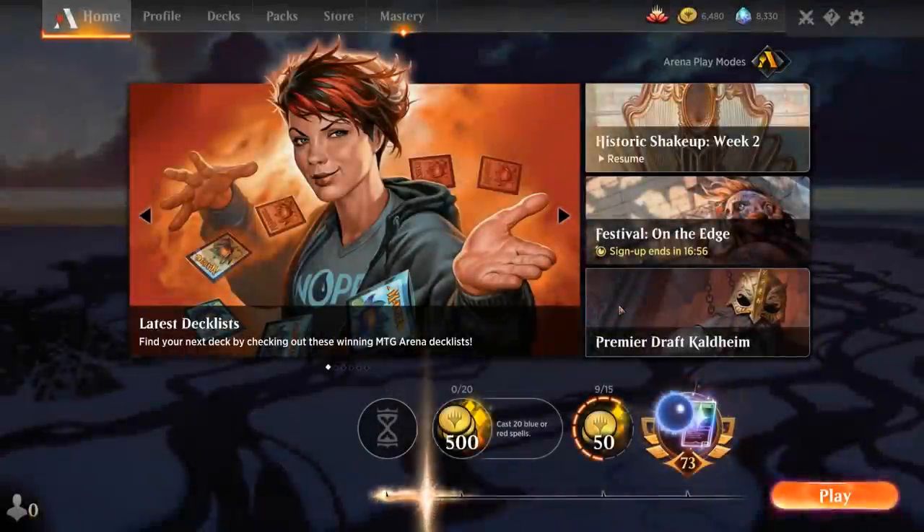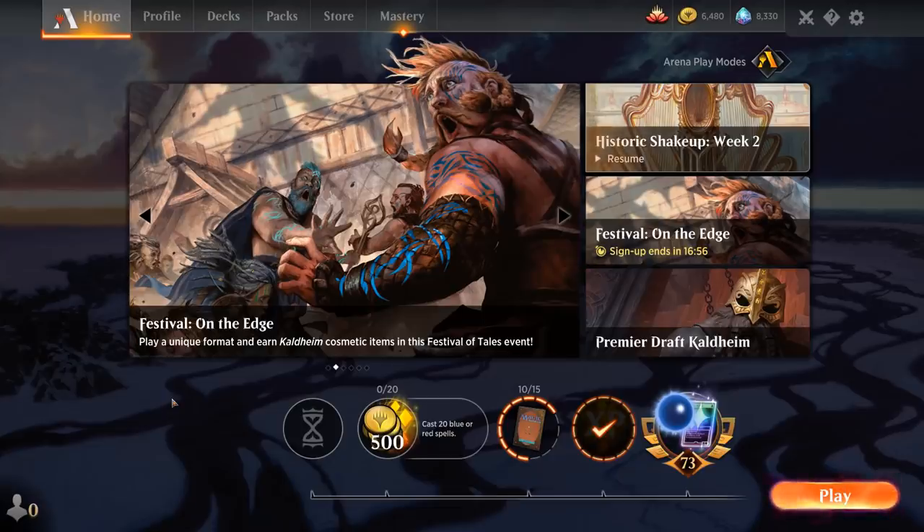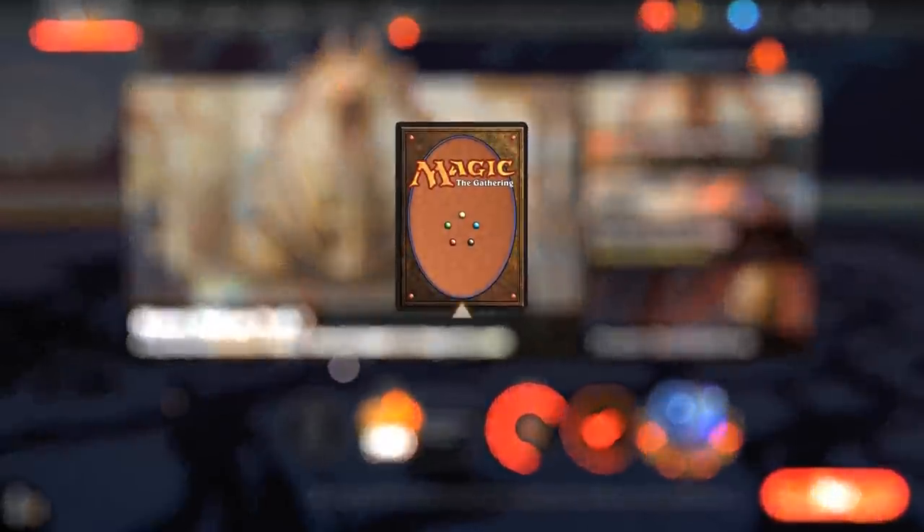Overall, this green-white +1/+1 counter Loxodon tribal deck may not be the most powerful deck in Historic. It's also quite vulnerable to Sweeper effects since it has to go all-in to leverage most of its synergies — any Wrath of God effect is going to be especially painful. But if you don't face those Sweeper decks, we do have quite a bit of creature interaction built into the deck with Chamber Sentry and Voracious Hydra, so it's not a linear creature deck that doesn't interact at all. We've got powerful synergies especially in the late game with Hamza — not a bad deck, but maybe not quite competitive enough for the Ranked ladder.